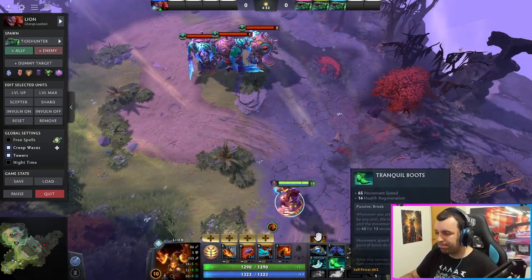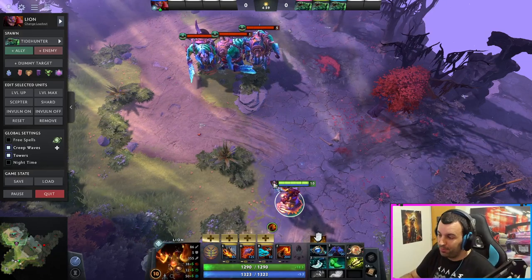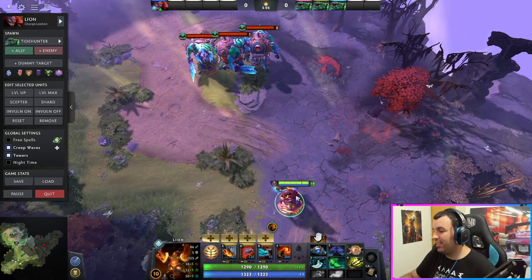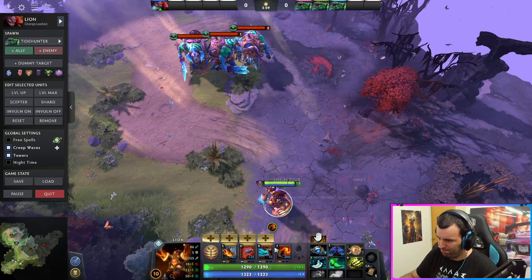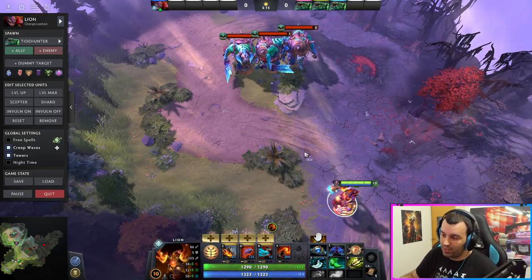Tranquil Boots gives you health regeneration so you're safe. Mana Drain gives you all the mana you need so you can stay on the lane and spam spells. Lion is already, as you can see, completely done with trouble on the lane. You just spam spells, get mana back, get health back if you get hit, and you're enjoying your time.